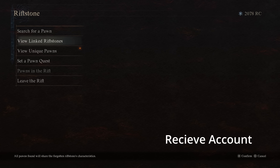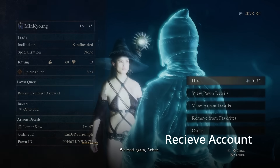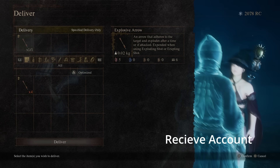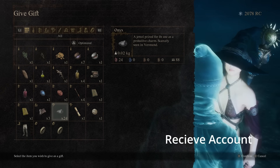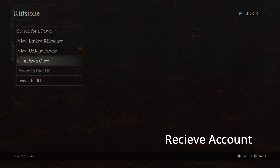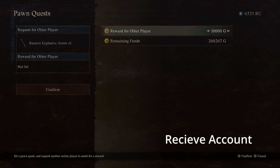Go back to search for a pawn, friends pawns, and summon that same pawn again. This is the issue with methods outside the friends list — it seems to break the cycle. Go back to Mikyong, hire her again, and you'll see you can give item once more. Deliver another explosive arrow and you'll receive another 12 onyx. Dismissing her again you'll see 24 in your inventory — they're duplicating. You can keep doing this as long as you have arrows in your inventory and don't leave the rift or trigger a loading or saving screen. If you do leave the rift, your friend or other account will need to reset or resend the quest to start the loop again.